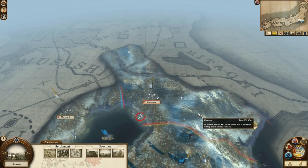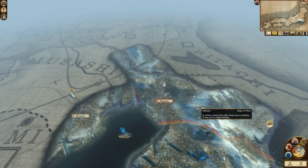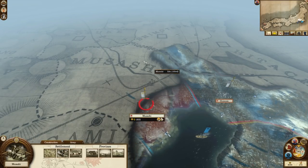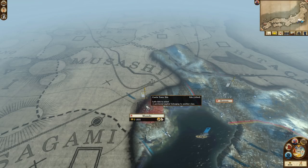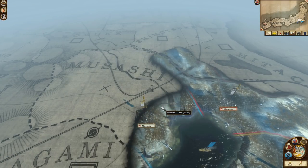Whilst the Koga are your only neighbour, it's worth talking about some of their neighbours since they will soon be yours. To Shimosa's west are the Edo in Musashi, whom you start allied with. Musashi is significant in that it is the shogun's capital and in order to win the campaign, it has to be held by you or someone you're allied with. While you do start allied to the Edo, they have a tendency to break that alliance in my experience — they did it three times in my legendary Jozai campaign, although when offered a new alliance they took it without question every time.